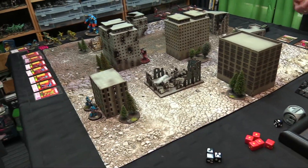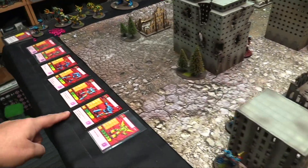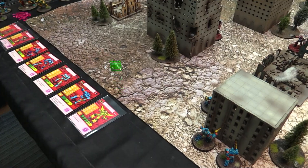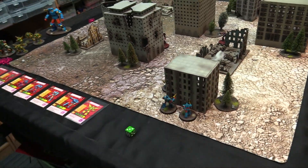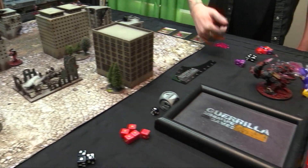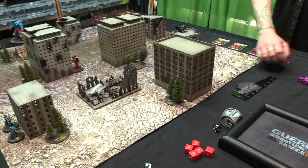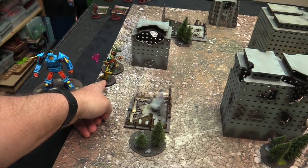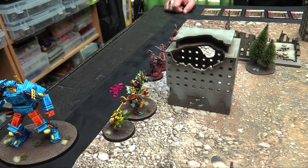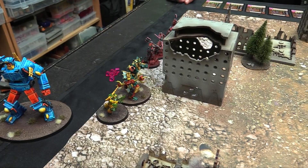Before rolling initiative, we roll to see if reinforcements arrive. The Nebulous and Thermal group doesn't show up. But Omen and Hydro do show up — on a two so it's the left. Rob rolls for his three-block group and gets a six, so they arrive on Rob's right. My two-block group and Rob's group show up on the same side. Big Hydro is an eight strategy rating, so nobody can gank him.